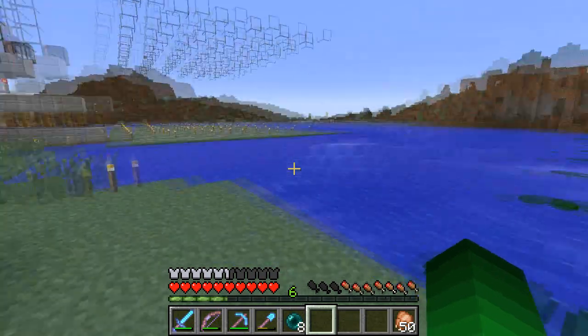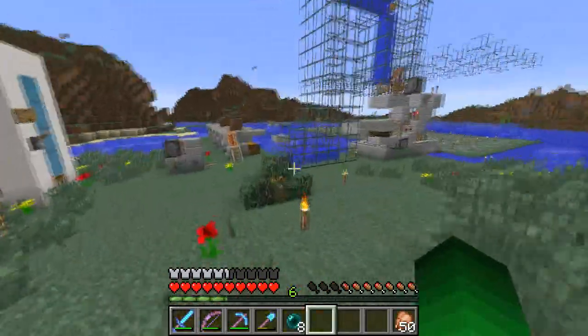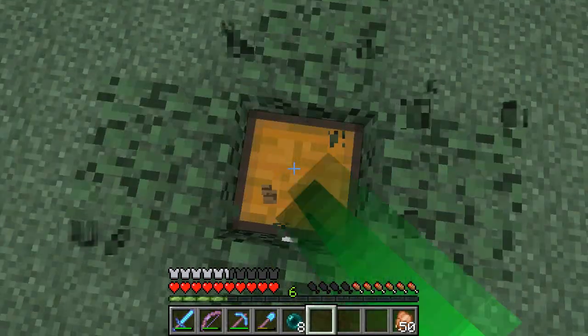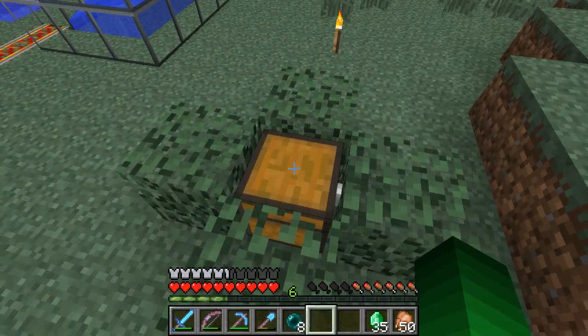Hi guys, JJ here, back with another video. Today we are on the MEP server and we're going to be doing some pretty fun stuff. Mr. A said he left a chest here — oh yeah, 35 emeralds. That is very nice of him.